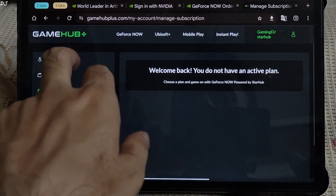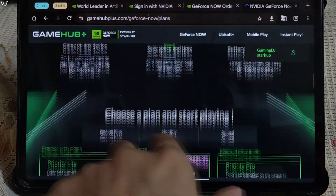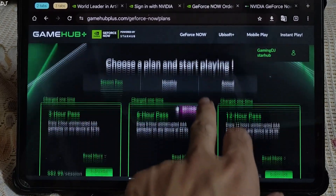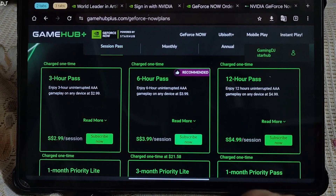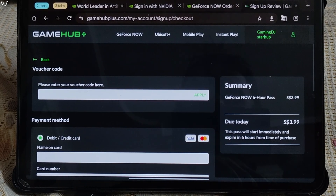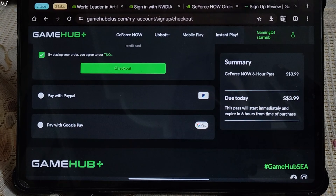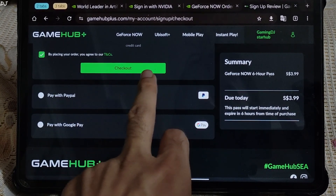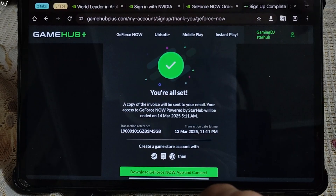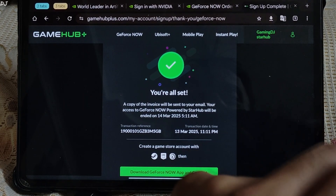In the subscription section, I haven't purchased any subscription yet. Just tap on GeForce Now, then see plans. Session Pass — just purchase this one. 6-hour pass. Tap on 'subscribe now.' I'll be using my Axis Bank Visa debit card to make the payment. Make sure international payment is enabled on your card. I have entered my debit card details. Even PayPal and Google Pay are supported by GeForce Starhub. The transaction was successful — 272 rupees were deducted from my bank. The pass starts immediately after payment and will expire after 6 hours.